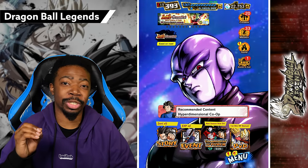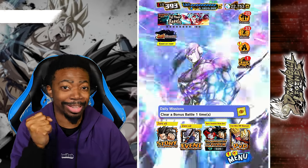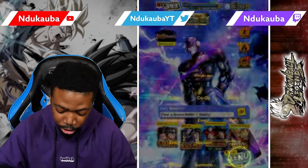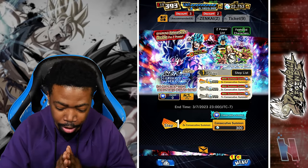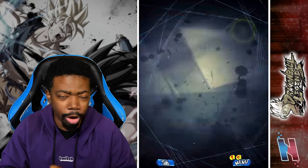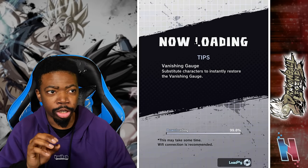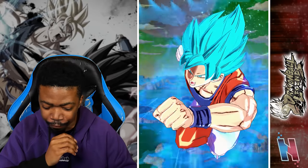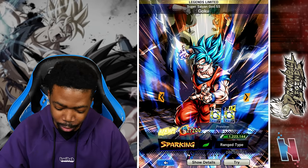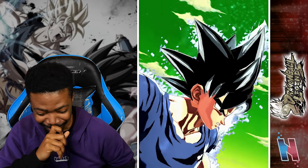Alright guys, we're back with some more Dragon Ball Legends. The game updated and we now have access to both Master Roshi with Mafuba and the Revival UI Sign Goku. Let's go straight into it - I am extremely excited for this banner, 'Sign of the Ultimate Evolution.' These are two units I've been waiting forever to get into Legends.